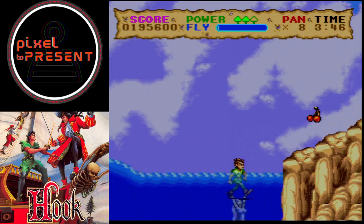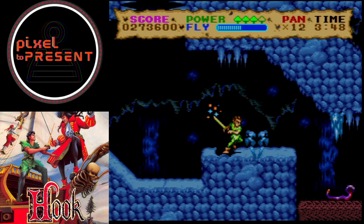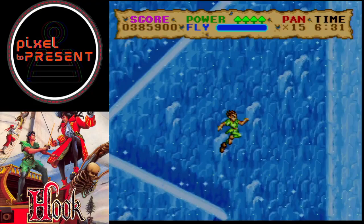Gameplay-wise, Hook is a platformer with elements of action and puzzle solving. Players control Peter Banning as he navigates through various levels, battling enemies and solving puzzles to rescue his kidnapped children. The controls are responsive enough, allowing players to jump, attack, and interact with objects.